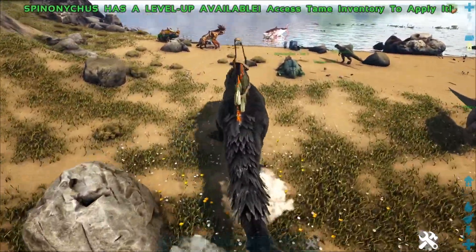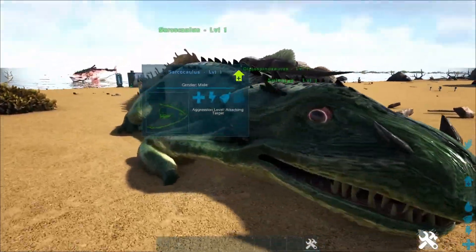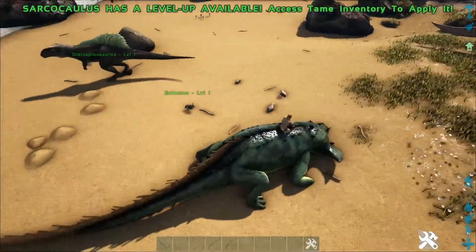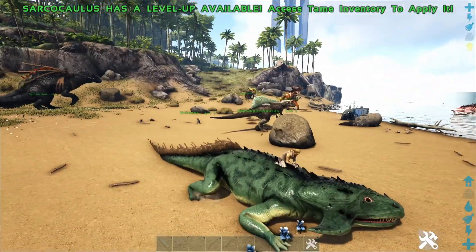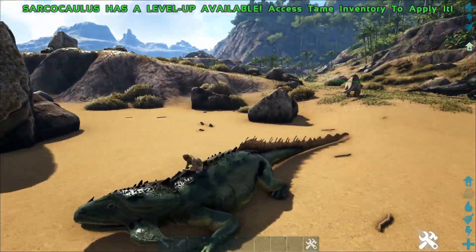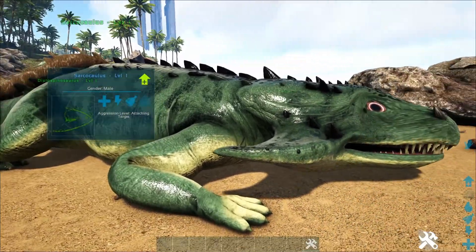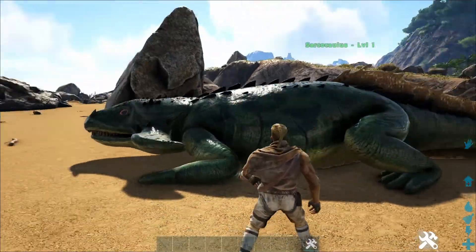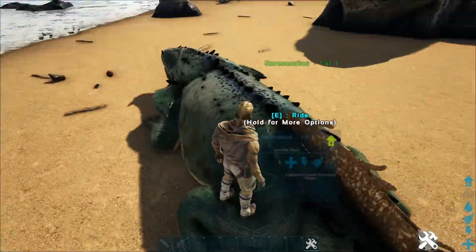Some of these creatures are just so funny. This one — I don't even know what the creature is called, it's one of those little things you find in the wild — is crossed with the Sarko. I think it's a Diplocaulus or something like that. It just looks pretty stupid. Like if you ran into this in the wild, you'd be so mad if you died to it. Just look at it — it's so cursed.